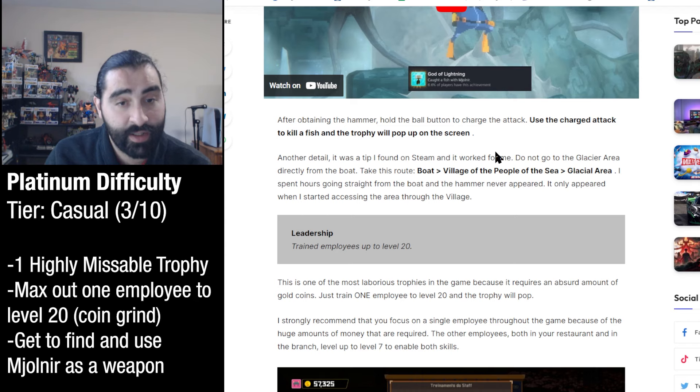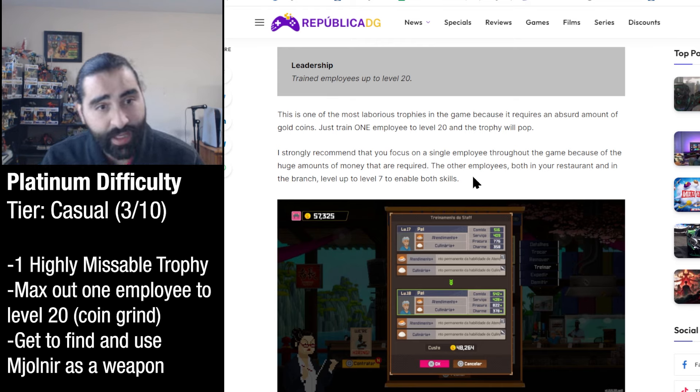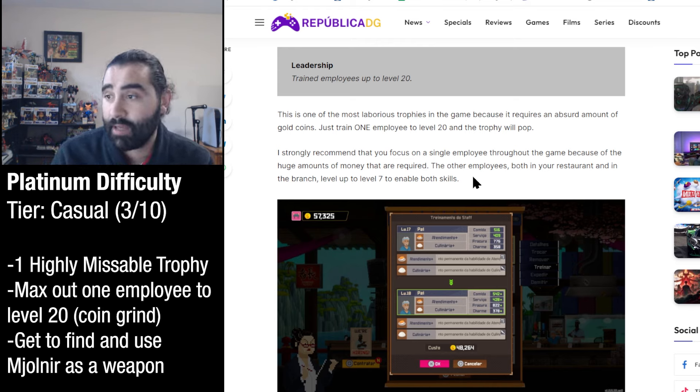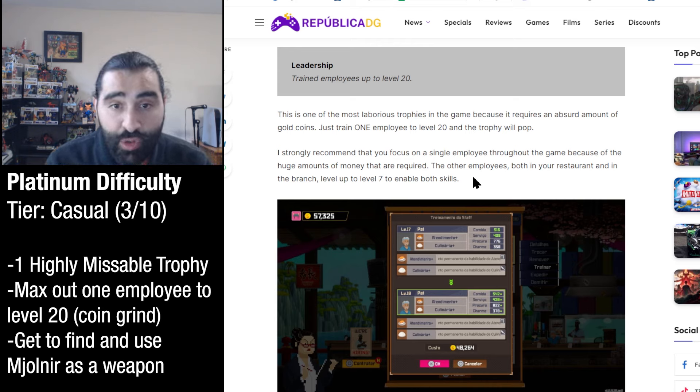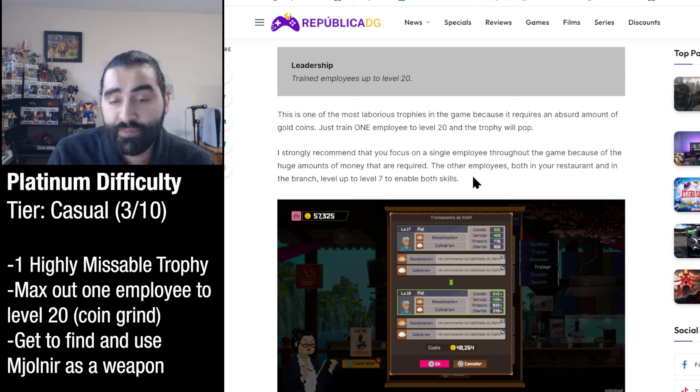There are many other cool trophies - there's a whole Tamagotchi system in the game, they call them Fishmons, kind of like collecting Pokémon. There are a lot of cool references to other stuff. One trophy I want to highlight is the 'Leadership' trophy - train an employee up to level 20. It says this is one of the most laborious trophies of the game because it requires an absurd amount of gold coins. Just train one employee to level 20 and the trophy will pop.